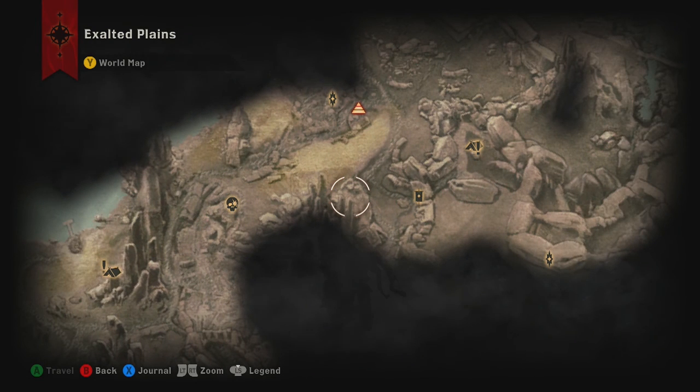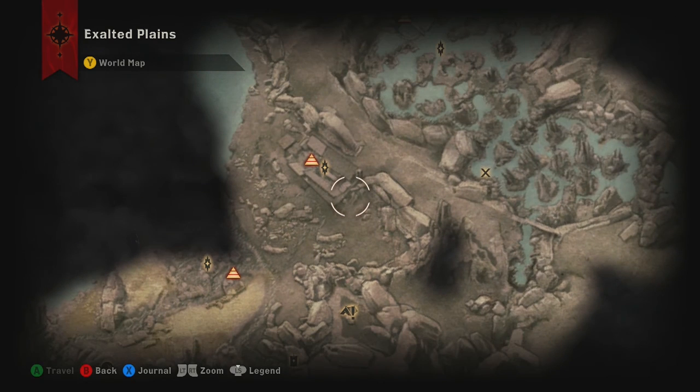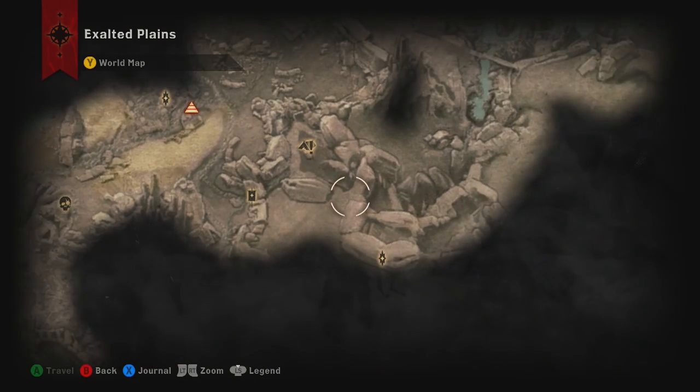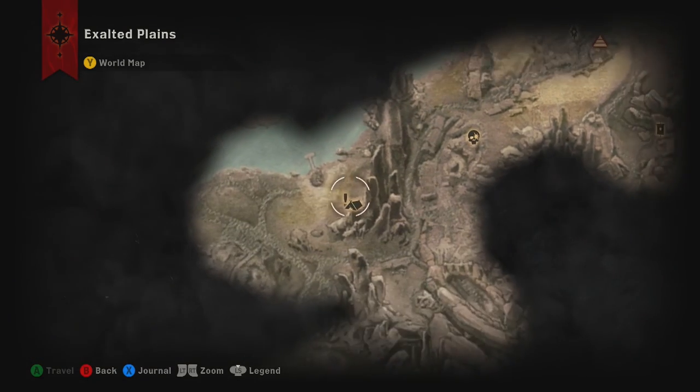I'm looking at the picture of the map, which you can't find the treasure unless you have the map. I don't really feel like going to get the map. Is it that one area where there is a Fade Rift - right on the river's edge? Did I already get that one? Because you had to get it as part of Solas's stuff.